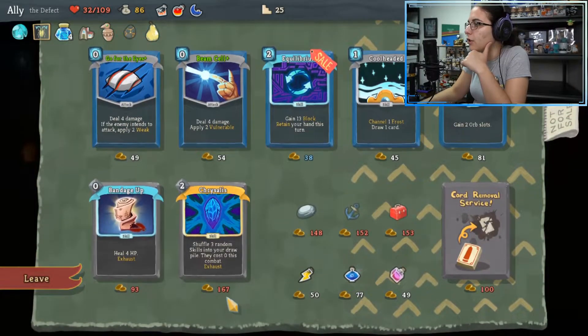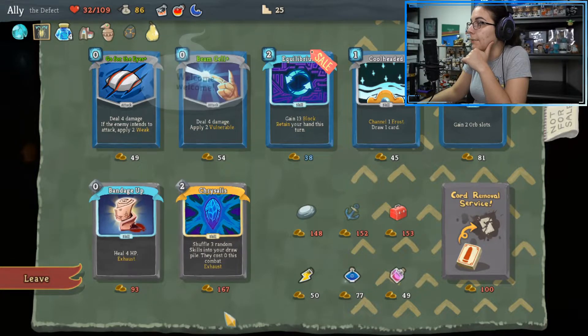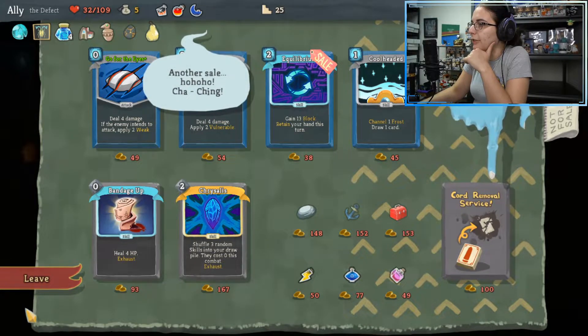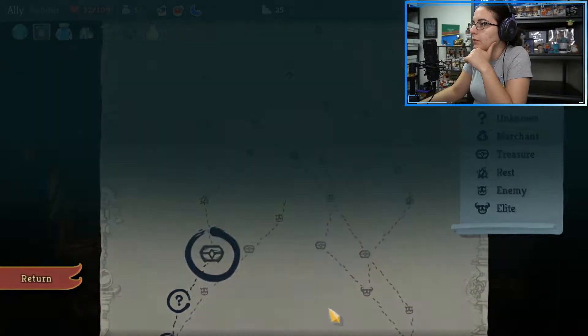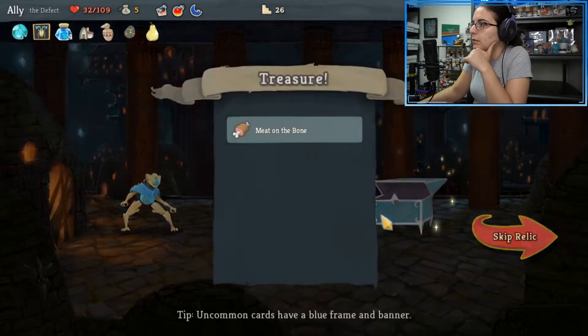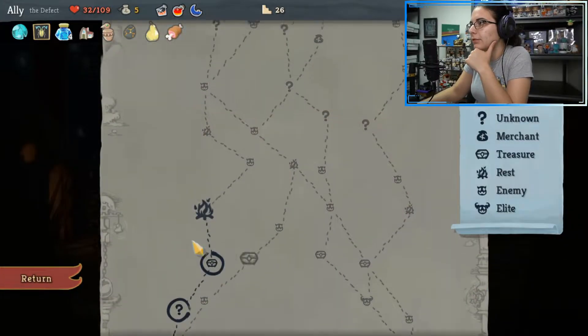It's a shop — don't have much. I do like Capacitor though. Capacitor would be really helpful so we can definitely handle more orbs. Thank you good sir. Chest — Meat on the Bone. Nice if you're at 50% or below, heal 12. Great item.